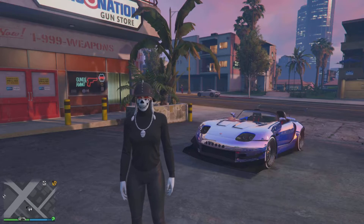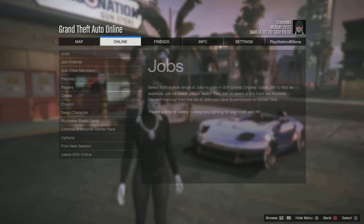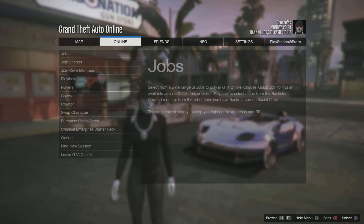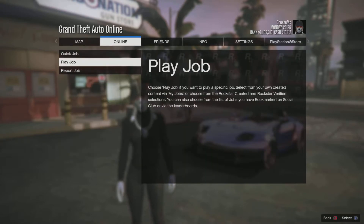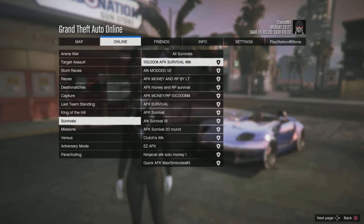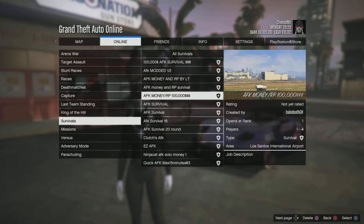All you need to do is click the first link in the description — it's going to be the job link for this job. Restart your game, but before you restart, bookmark the job. Sign in to Rockstar Social Club, bookmark it, reset your game, go back in, go to Online, go to Jobs, go to Play Jobs, go to Bookmark, go to Survival, and it should be one called AFK Money slash RP 100k. In 40 waves you can make 100k and about 10k RP without doing a single thing.